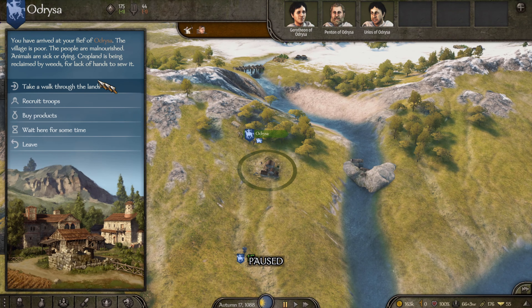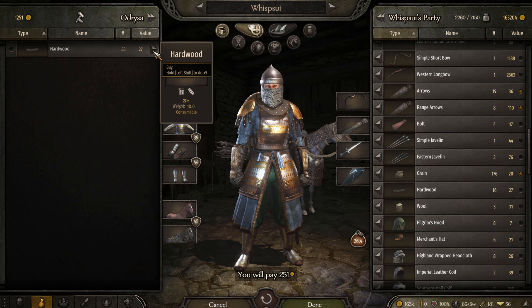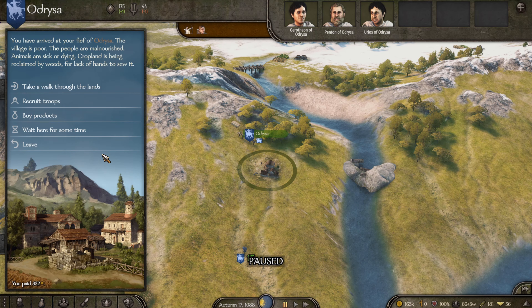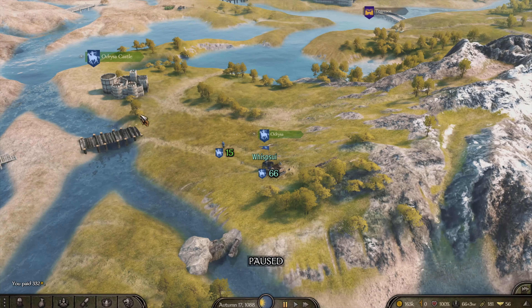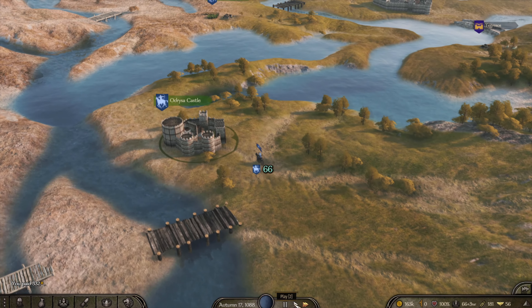Odrissa is going to love me but Kaira is going to hate me — basically. I feel like these people have a right to their land. The village is poor, the people are malnourished, animals are sick or dying. Let me buy some of their stuff — maybe it helps them a little bit.